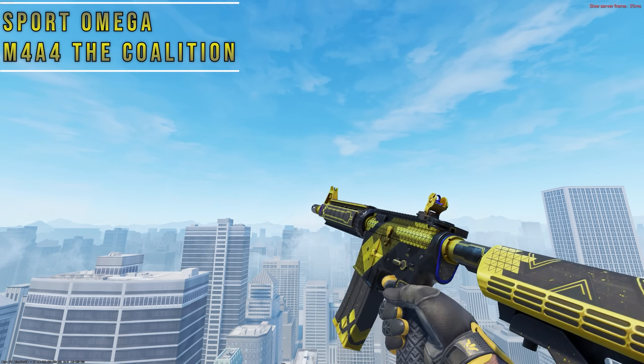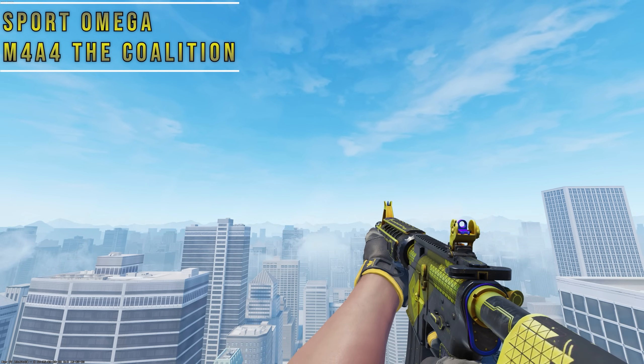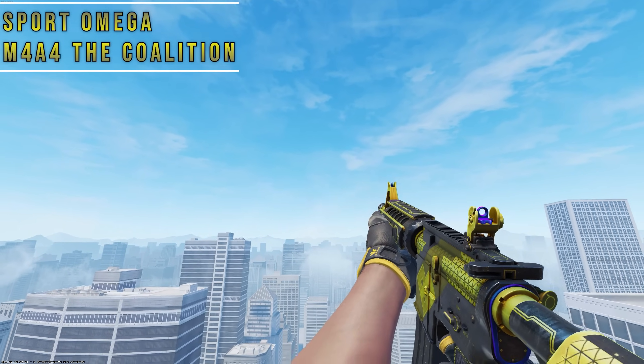For the last combo, we have Omegas and the M4 Coalition. There's a black and yellow color scheme on both skins, but the in-spec looks great since Omegas have the same triangle pattern that we see throughout the whole gun.